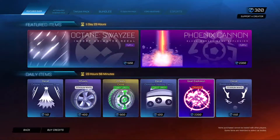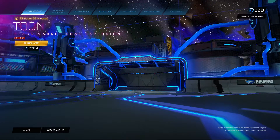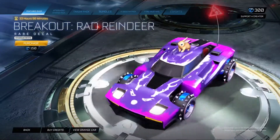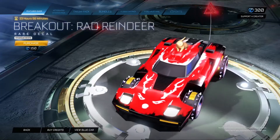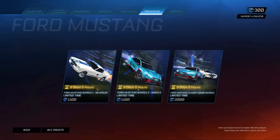Pretty cool. The Toon in Crimson. Gold Explosion — very basic gold explosion but very cool. Breakout Rad Reindeer in Titanium White. A lot of Christmas stuff, I do like that actually. Very cool. Unfortunately the worst one's probably the Octane — that's a shame.